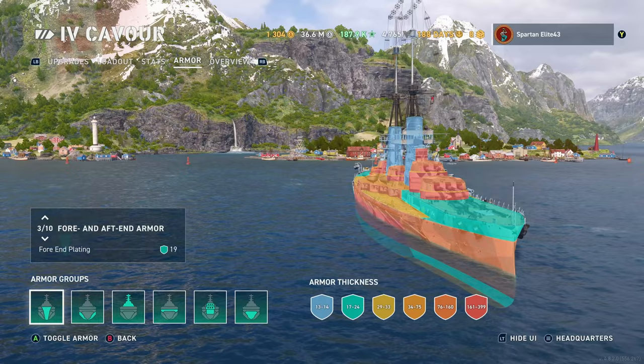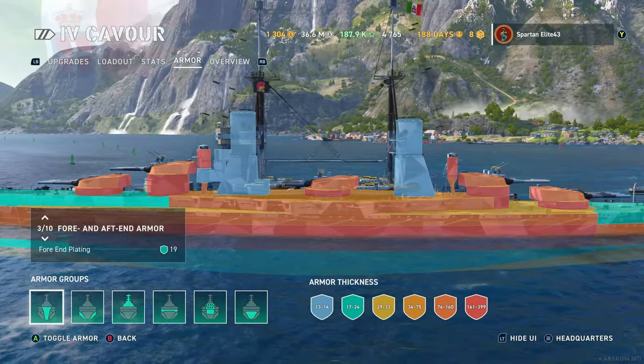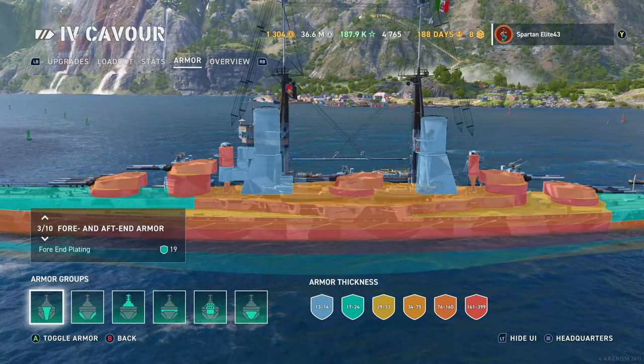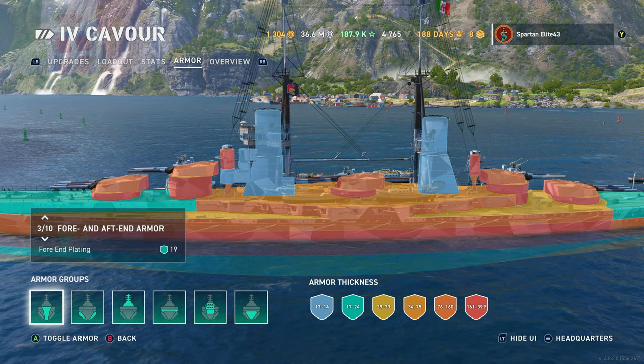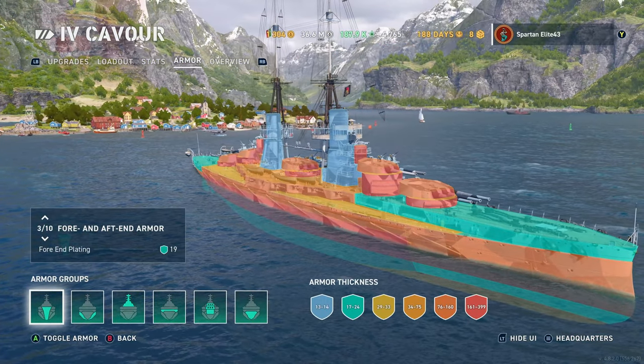You can see the twin turrets up top and the triple turrets on the bottom, as well as in the middle of the ship. It ends up with a pretty solid broadside — a 13-gun salute. You get 5 guns over the bow, 5 guns over the stern, and 3 guns in the middle, so up to a 13-gun salute if you get a broadside.